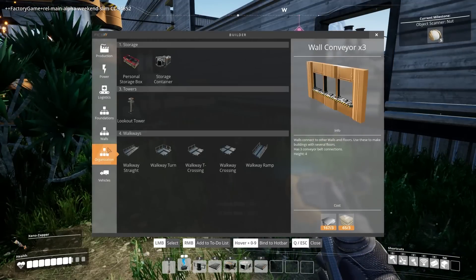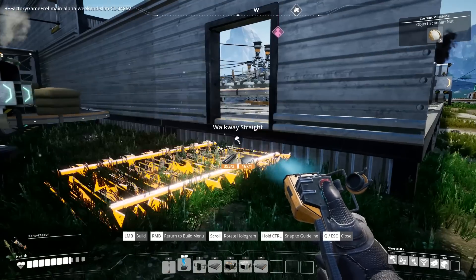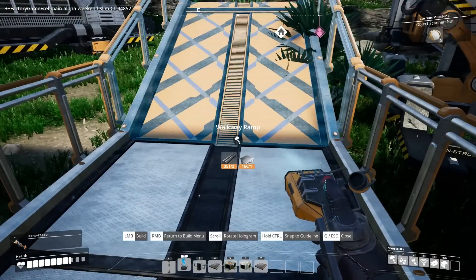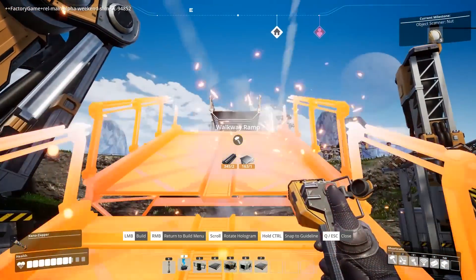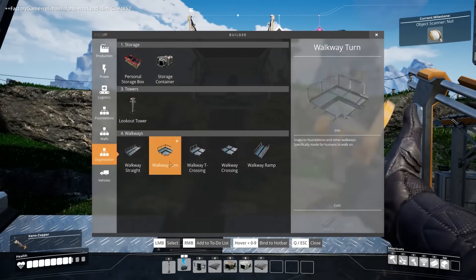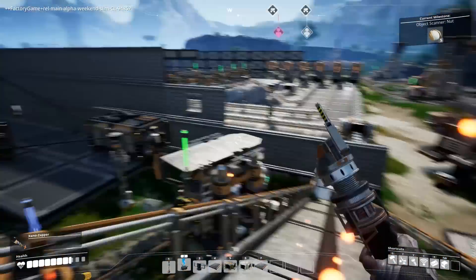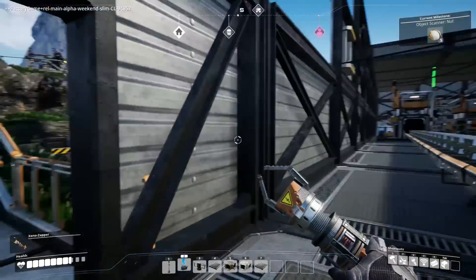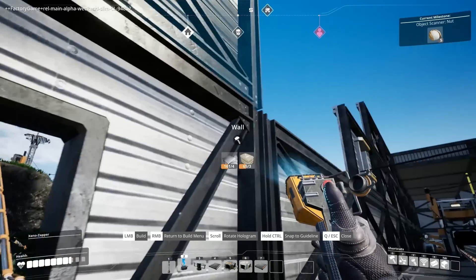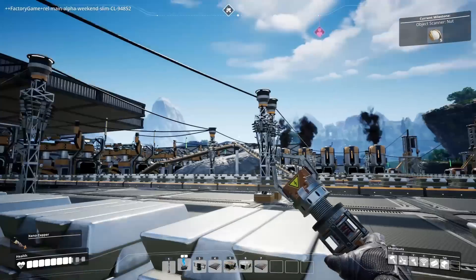It reminds me of the Citadel from Half-Life 2. I mean, also it goes to space. Well, yeah, there's that. This thing uses a lot of fuel. Wee! I can't crouch to go in the little conveyor tunnels. I'm locked out. This thing can just drop off a cliff without any pain whatsoever. It's great.